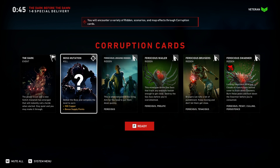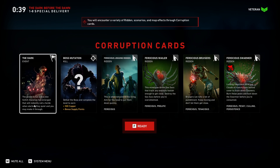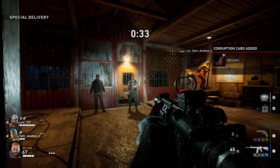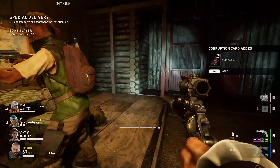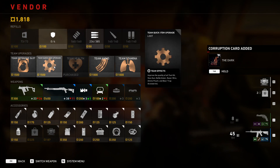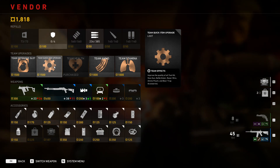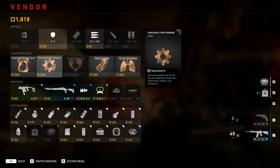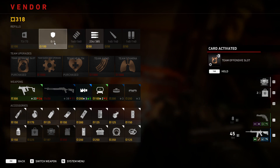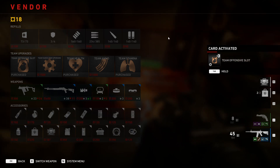There are also whalers and swarmers. The dark event: the power is out and a new snitch mutation has emerged that will instantly call a horde when alerted — stay quiet and you may make it through. Optic is definitely not going to be quiet, so we're screwed. We've got a quick item upgrade — improve the quality of all toolkits. I want to buy this so now we can get an extra pipe bomb or something.